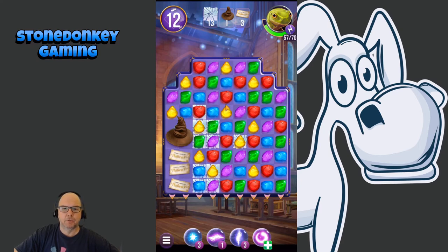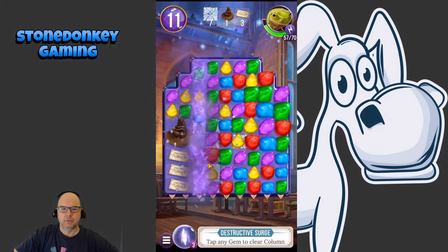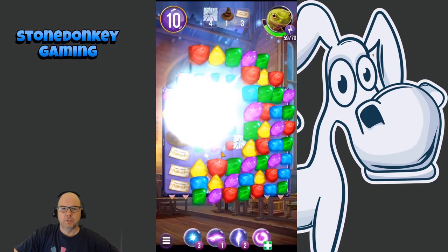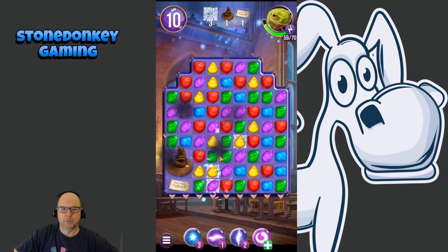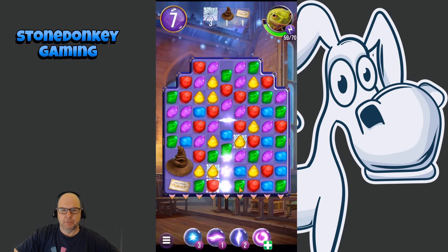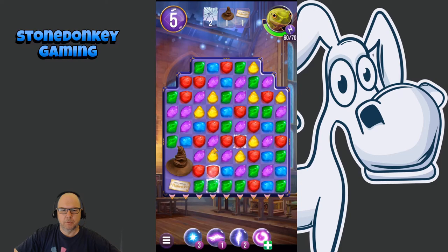Looks like I'm missing some very obvious moves here. After all those explosions early on, I really went downhill quickly. I need matches next to these to clear them out. I can use this power-up to clear out a row — click on that and there's your wand, and there goes that whole row. It doesn't look like it actually cleared these, which is interesting. Getting a little low on moves. I like where it shows you exactly what you have left so you can keep tabs on what you need to complete the level.